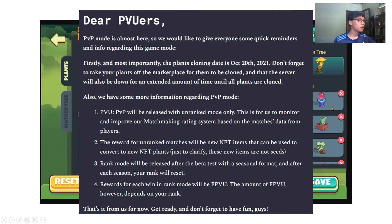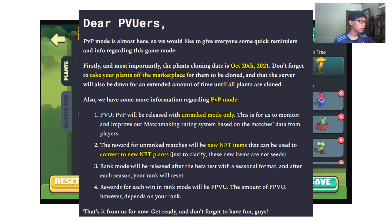Looking carefully at all the information: it is unranked mode only for the first phase. We have to focus — take your plant off the marketplace. We will have new NFT items we can use to convert to new NFT path.